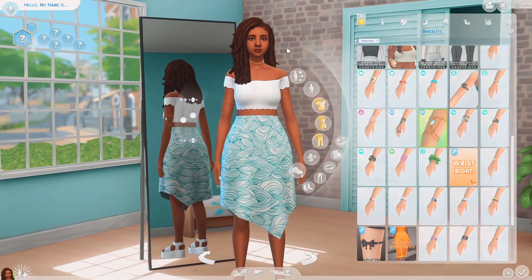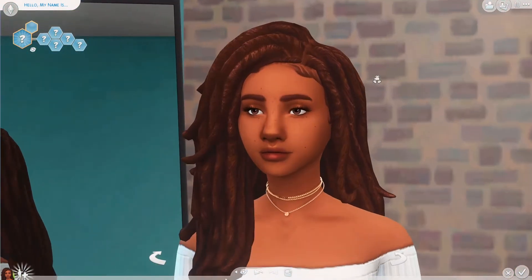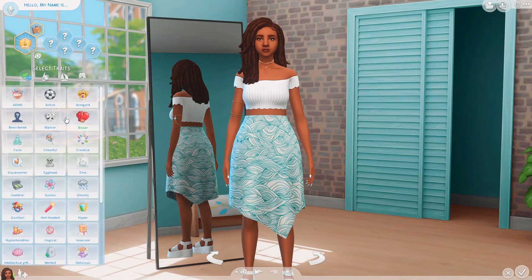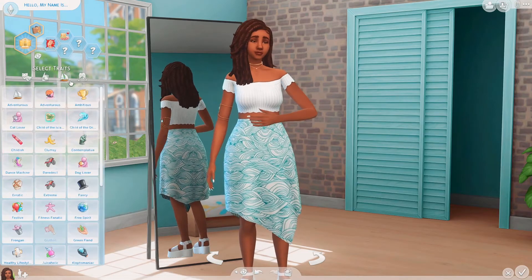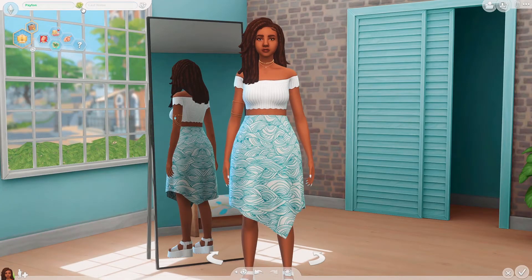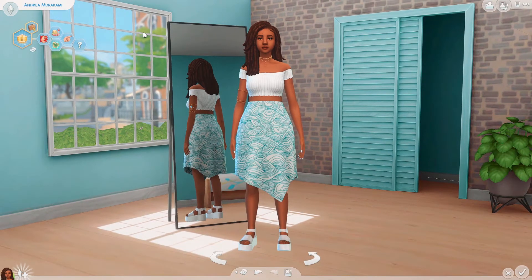She looks adorable, oh my god she looks so cute — I'm in love, look at that face, she is stunning. Okay, what traits should we give her? We'll give her the rich one because she has a lot of money and is very successful. Definitely self-assured, a bit of a foodie, child of the island, and I think she'd be a little bossy. Let's randomize her name — Nicola? No. Payton? No. Hillary? No. Andrea? Okay — Andrea Murakami. Yes! Look how cute she is.